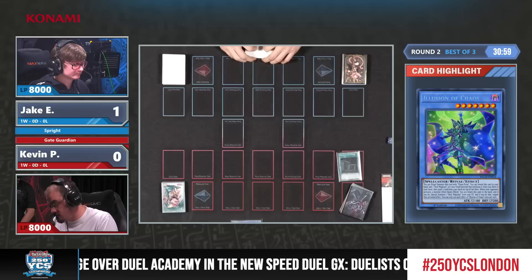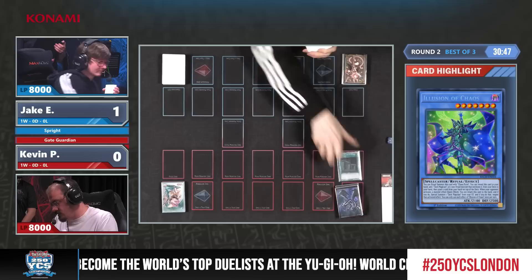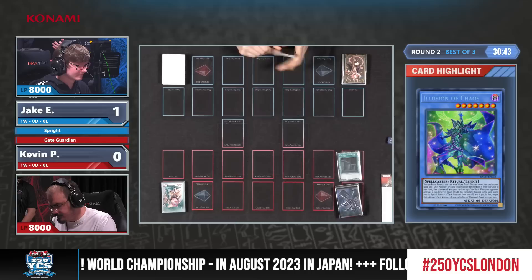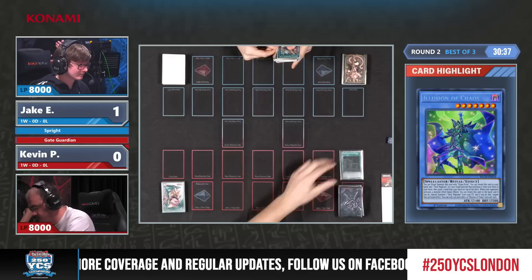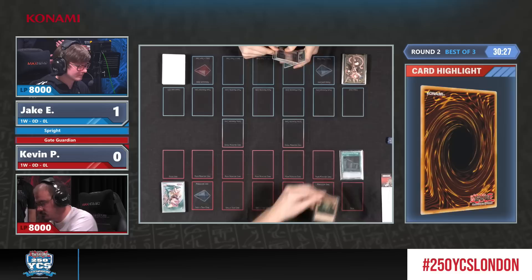You could also just send Cartagene or something to the graveyard because Magician of Souls just needs to send a Spellcaster. It seems to do absolutely everything — it seems like a Gate Guardian card, but fortunately it's also a Dark Magician card, which is why you can search it with Illusion of Chaos. Jake's deck doesn't play the runic engine, but that allows him to play more hand traps, so we see the upside here by him opening multiple interactions.